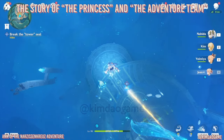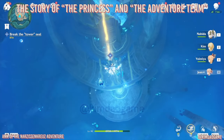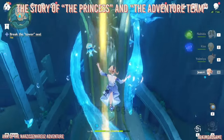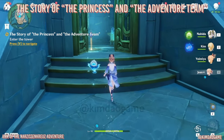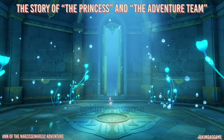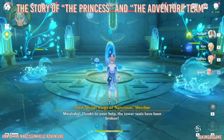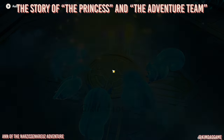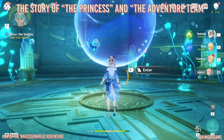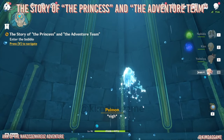Now we can go break the tower seal. We're going to dive all the way down, then glide to the front of the tower. You'll have some dialogue and then we can enter the tower. Once inside, just fight a bunch of enemies. After defeating everyone, we'll have some more dialogue and then we can enter the bubble which is going to transport us to the very top of the tower.